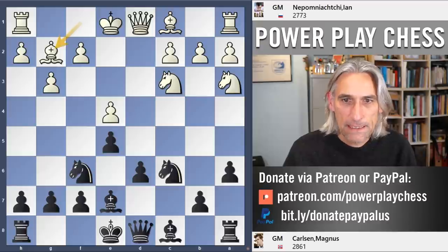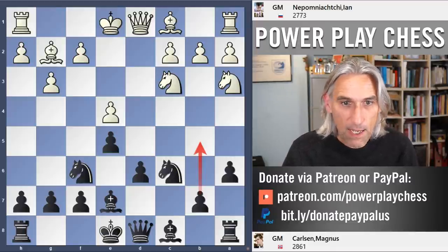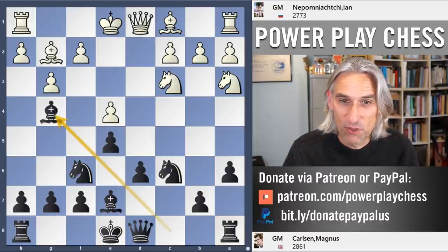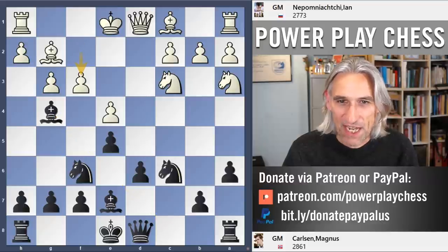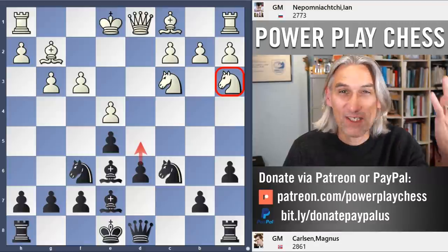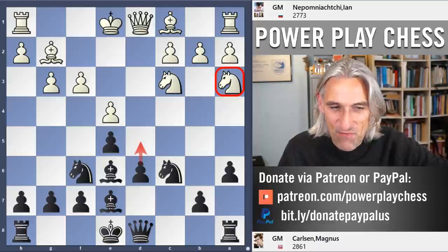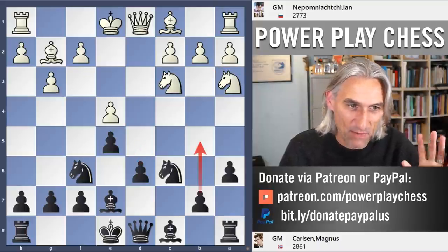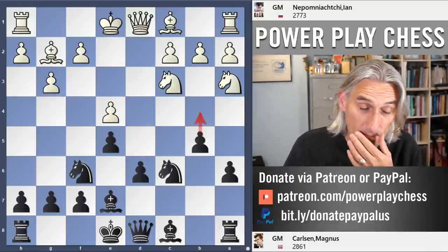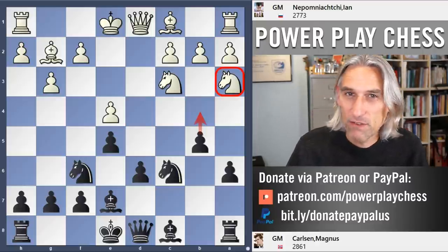Knight f6, Bishop g2 — here Carlson plays b5, which is a really interesting move and turns out very well. I think there's an even better move here: Bishop g4, a really provocative move, trying to induce f3, then the bishop goes back, traps the knight, and you go for d5 — the liberation of the d-pawn to freedom. But b5 is very typical for the Kalashnikov, threatening b4 and making that knight on a3 look a little silly.